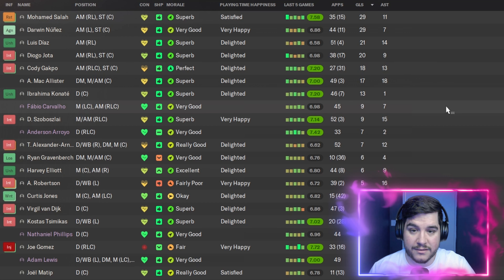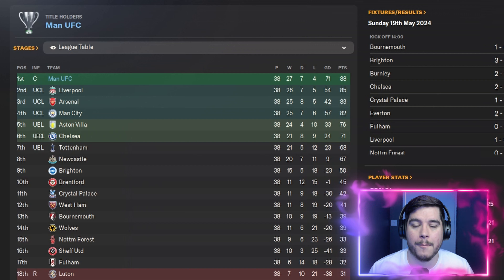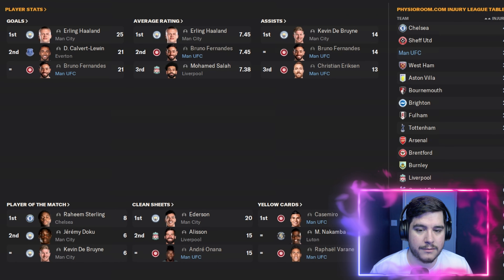Finally, Manchester United. We've won the Premier League with 27 wins, 7 draws and 4 losses — a goal difference of plus 71 and 88 points. We've won the Premier League with every team tested with this tactic. Bruno Fernandes scored 21 goals, joint second in the league, with a 7.45 rating. Fernandes got 14 assists and Christian Eriksen 13. Casemiro and Raphael Varane topped the yellow card chart.